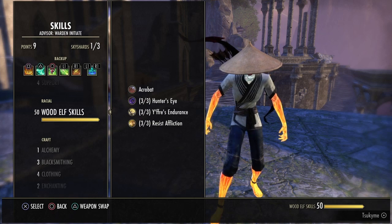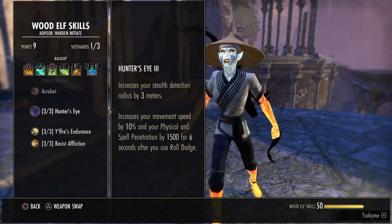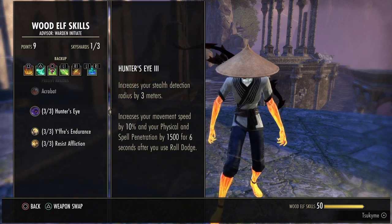For the race, you want to go Wood Elf because they have a bonus to speed — it increases your movement speed by 10%.